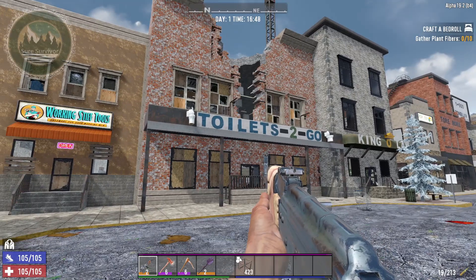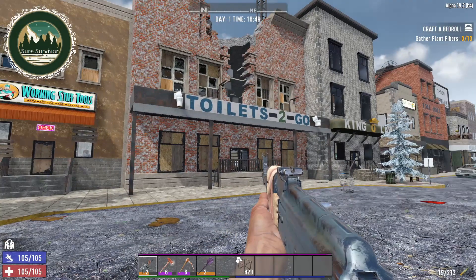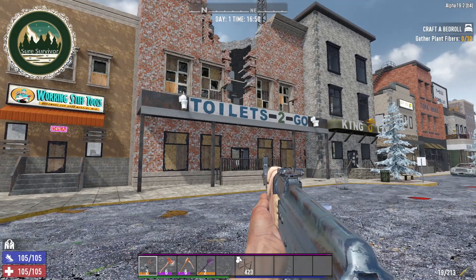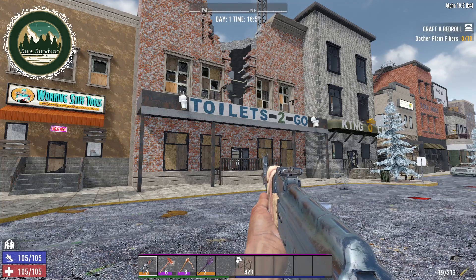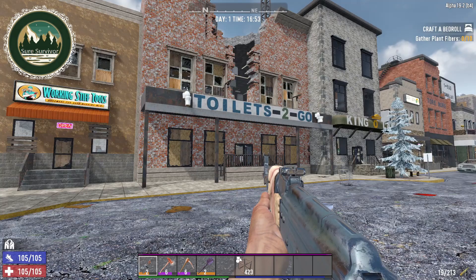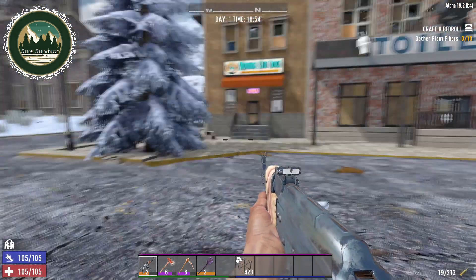Hello everyone and welcome back to Seven Days to Die in Alpha 19.2. We're about to continue our main loot easy series into episode nine. As you can see, we are stood outside one of the business strip buildings - the Toilets to Go, Work and Tips, and King O Law.